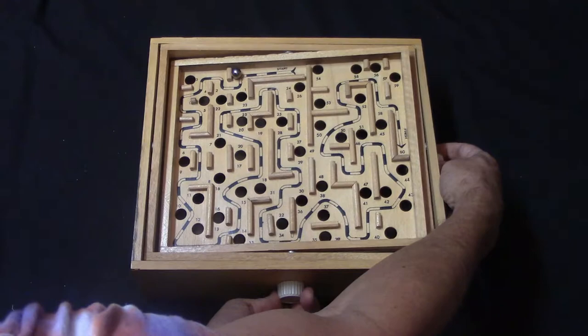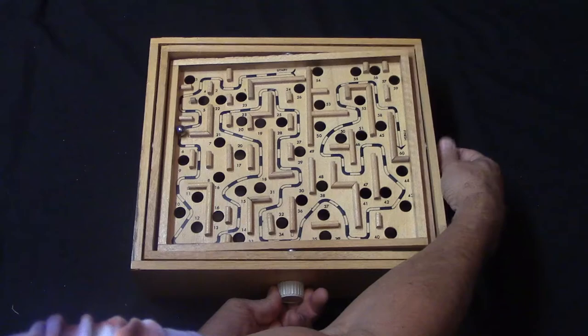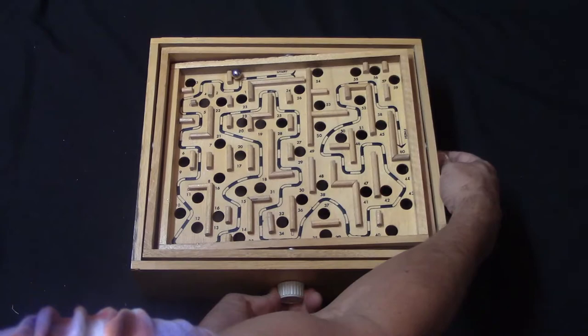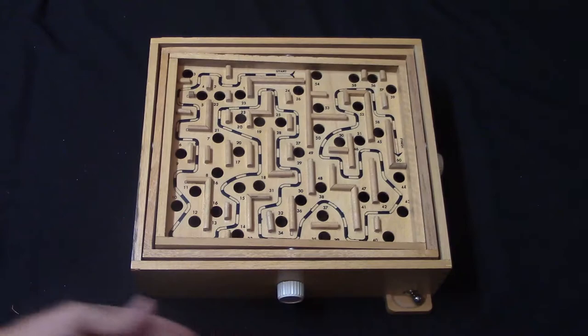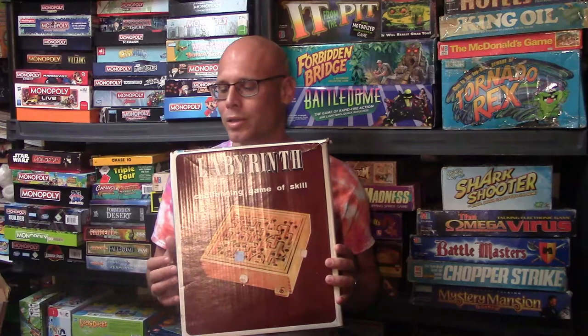Let me see if I can get it over here to the end. There we go, that's a little bit better — there goes six. One more time, let's see if I can get over here to the end. There we go, I finished it! Okay, I cheated, what can I say. But anyway, you're just simply going to try to direct the ball as far as you can down this labyrinth using these wheels — and there you go, that's Labyrinth.